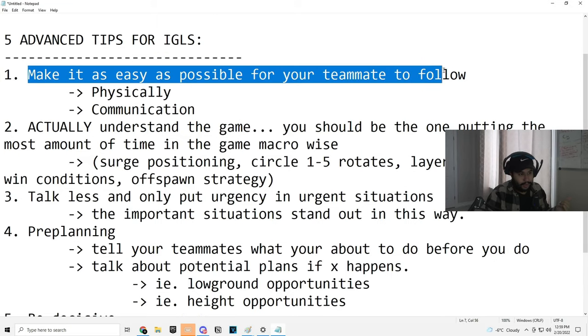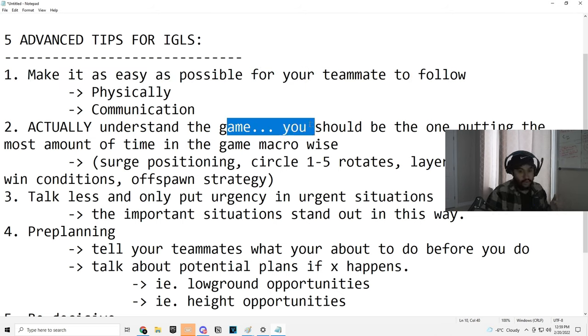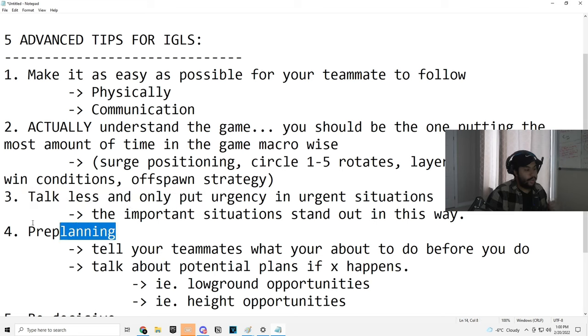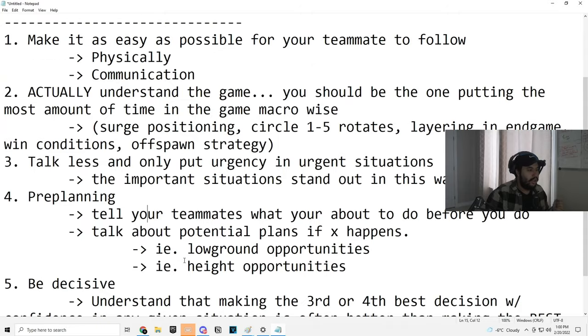Let's review simply. Make it as easy as possible for your teammates to follow — both physically and communicatively, through your choice of words, your tarp, and your rotates. Actually understand the game — study it, learn the stuff that matters, watch pros, because that's the best way to do it. Talk less and only put urgency in urgent situations so the most important moments stand out. Pre-planning: tell your teammates what you're about to do before you do it. Saying 'we're about to rotate' is better than 'I'm rotating, come' — if you run full speed ahead there's a bigger gap, whereas if you wait and say 'are you ready, we're about to leave,' your teammate is always with you.